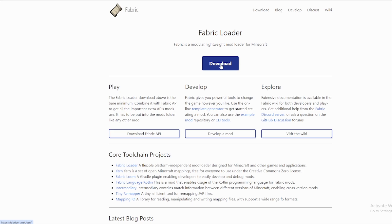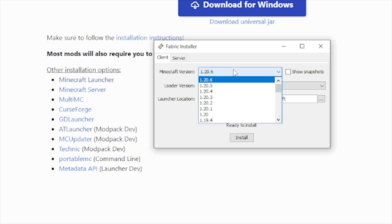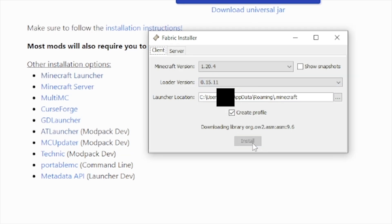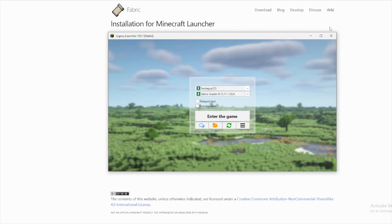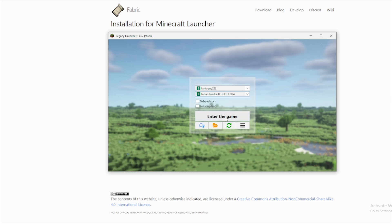Click download for Windows, it should download, then open it and it should bring up a little installer window. Once it's open, go to 1.20.4 and keep the version on what it is, then click Install. It should do its thing and then you'll see that you have installed the game successfully. Now open up your launcher and look for Fabric Loader 0.15.11 for 1.20.4, click that, and then click to enter the game.